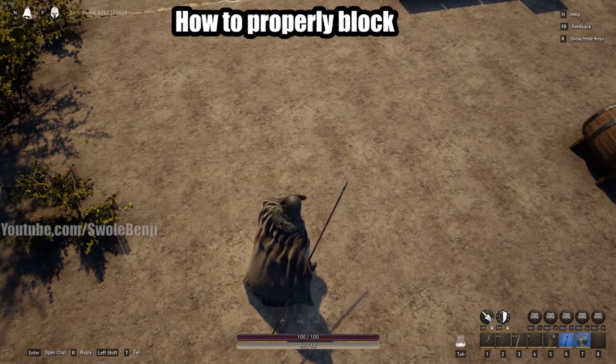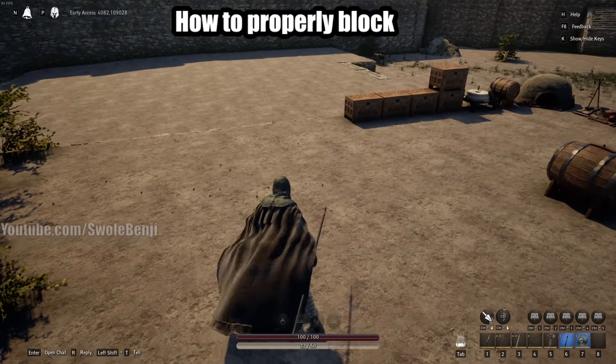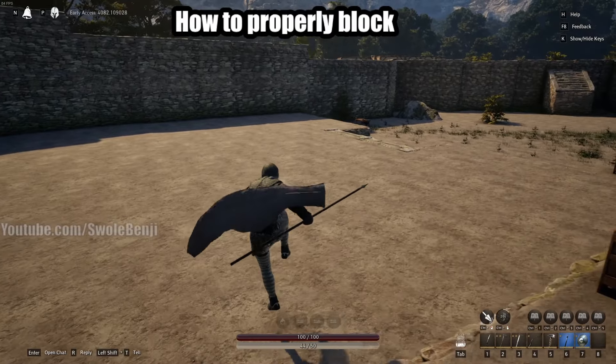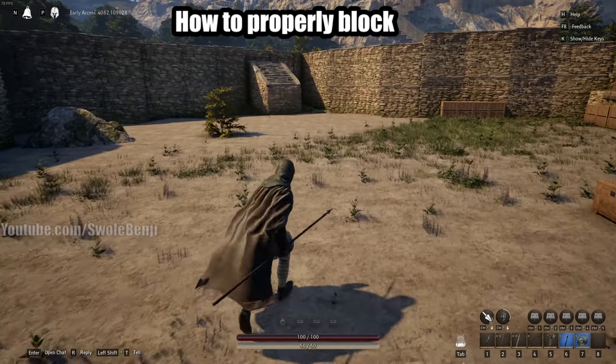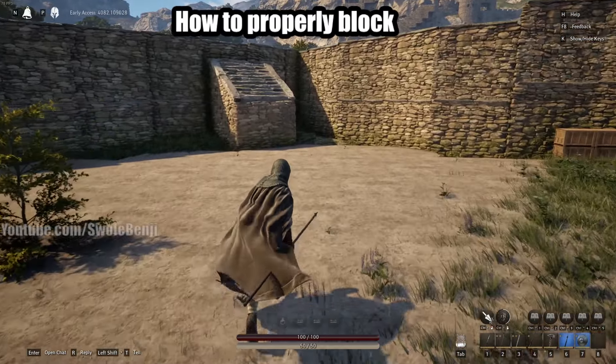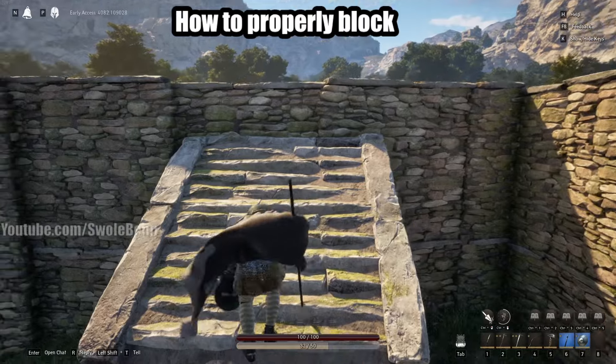Shields also have a shield bash ability. If you're holding block already, press CTRL and you'll shield bash. This is a forward cone cleave attack. In Alpha 1 it used to stunlock for two or three seconds; it currently stunlocks for about half a second to one second depending on the mob, or maybe server lag.